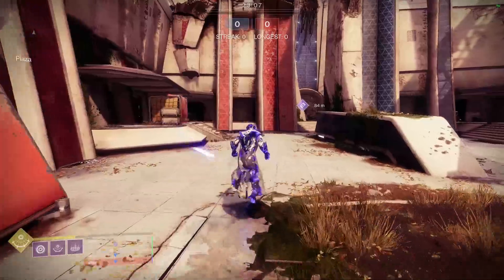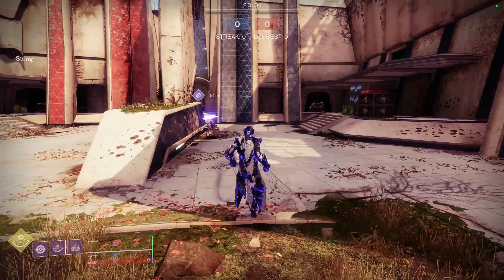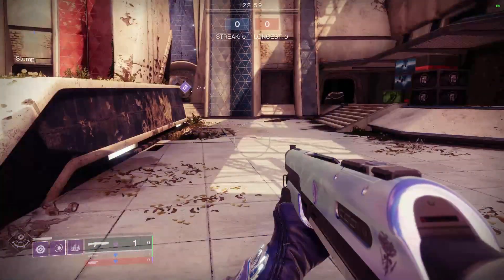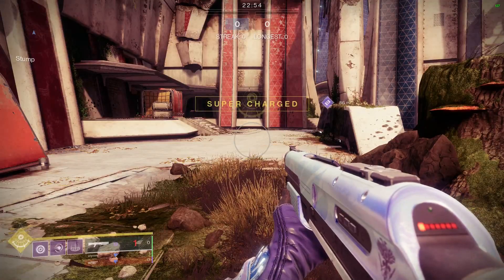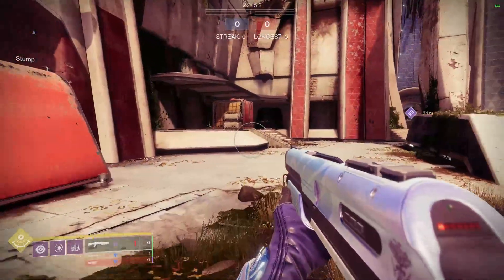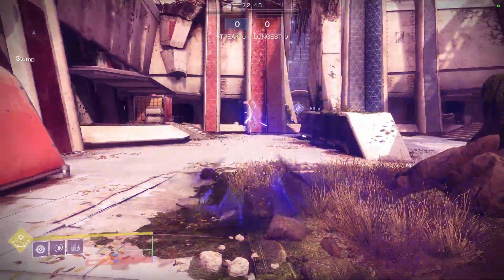Now, this is what I'm trying to show you. Whatever direction you're shifting in, you're going to blink in as well. So if we're shifting right and then we blink, we're going to go that direction as well. And that is what's going to give you very precise movement when you're in your Nova Warp. You need to remember that. If you want to instantly turn right, left, or turn around, all you need to do is shift into that direction and then blink, and you'll go that exact direction.